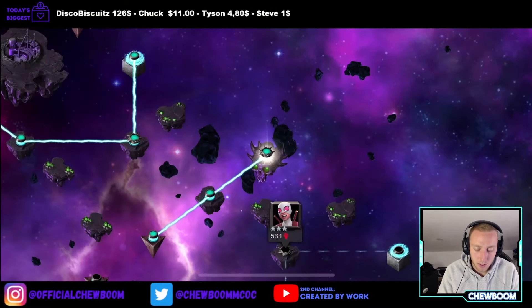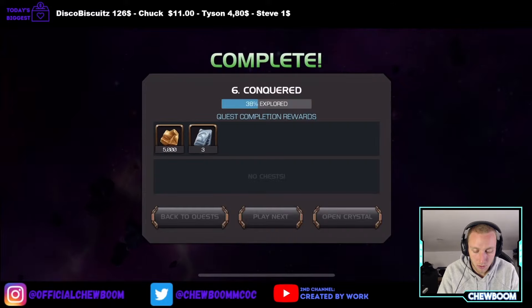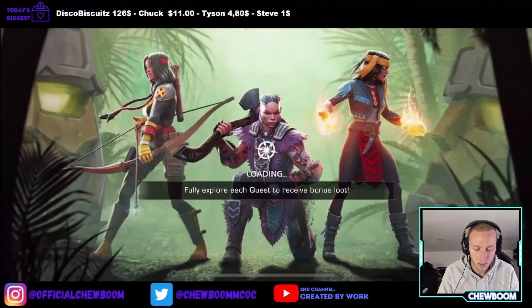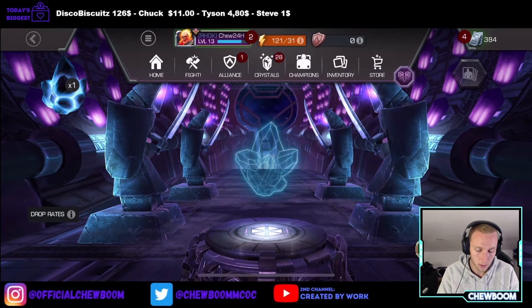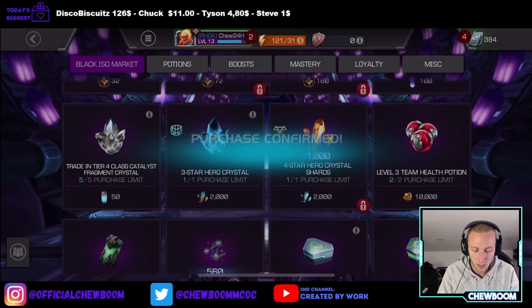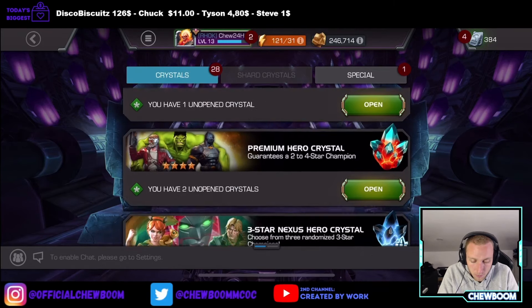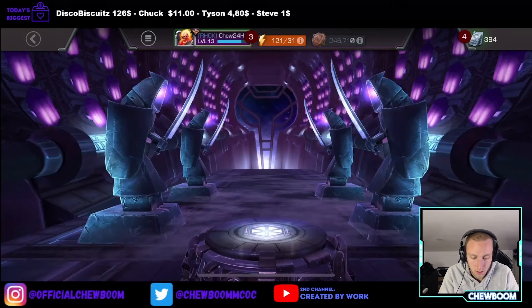So that means we get the 3-star nexus and we can open it right now. Another milestone complete — that means we have a new title as well. We actually unlocked the black ISO store, which I'm going to get a 3-star crystal with the 2000 shards we already had. Then we're going to spend the other two on the 1000 premium crystals and open those as well, because that should give us a better idea of who to pick.